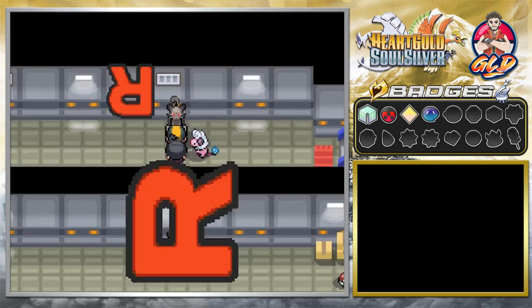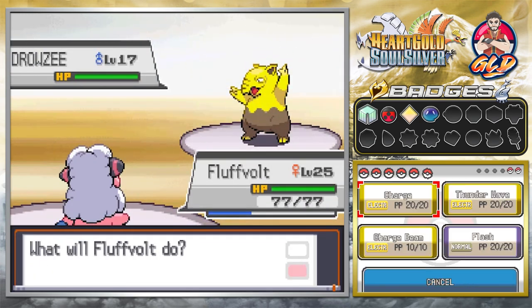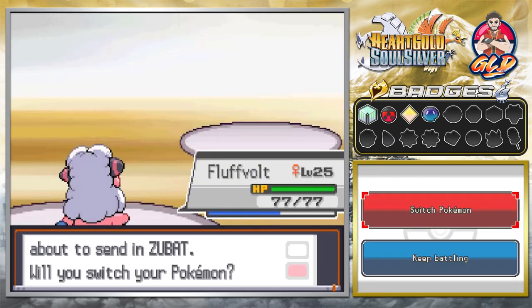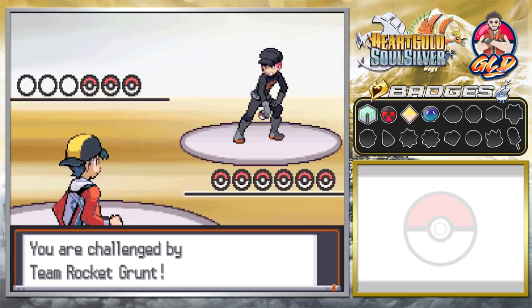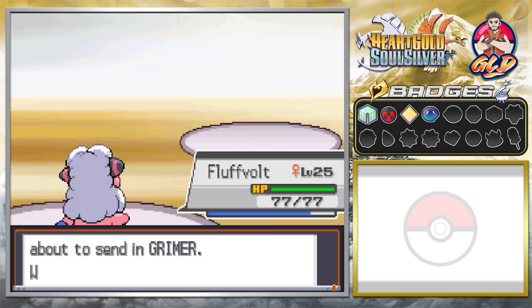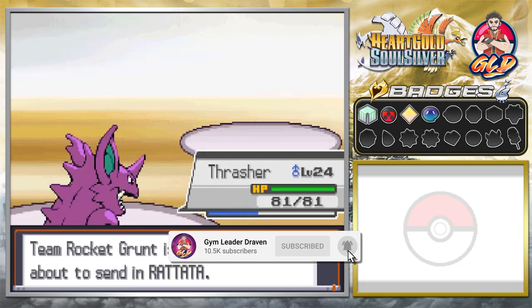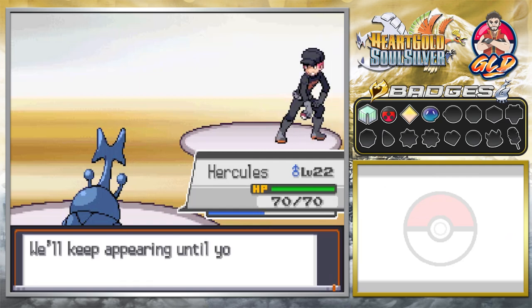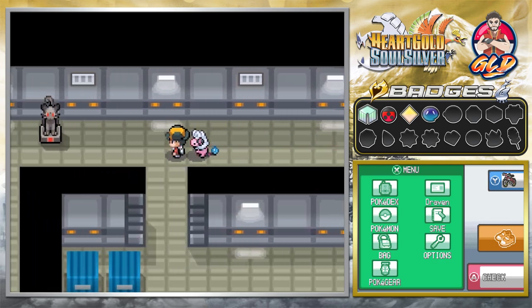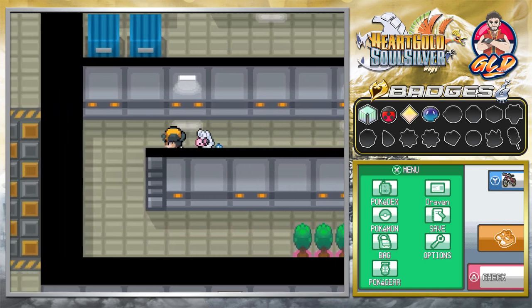Here we are taking on a Team Rocket grunt — he's coming out with his Drowzee, so let's speed through this. Two Charge Beams later and we continue on with Fluffbolt. We're not only getting attacked by one but two guys, so Charge Beam our way through; then Thrasher with Dig, and Hercules with Brick Break. This guy tells you crossing Persian statues keeps triggering battles, so head to the computer where the scientist is waiting.